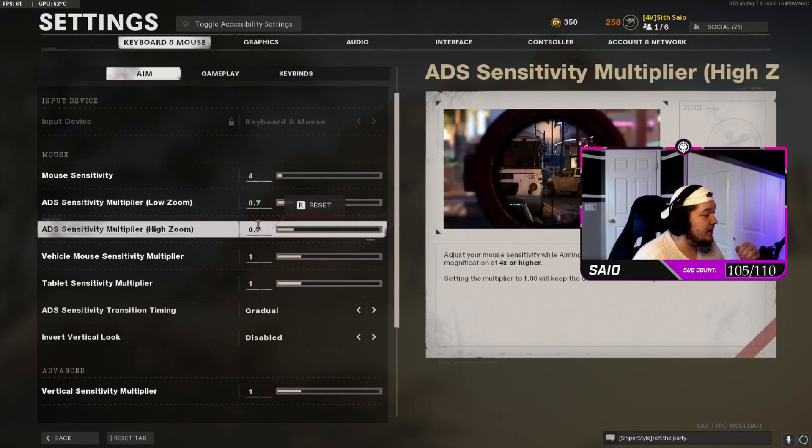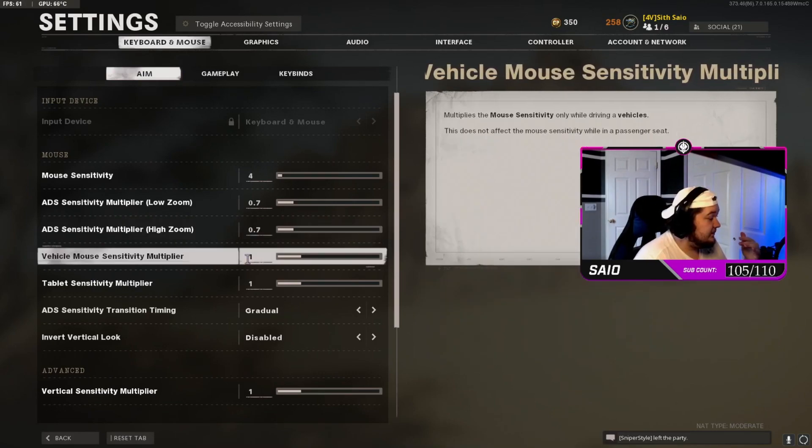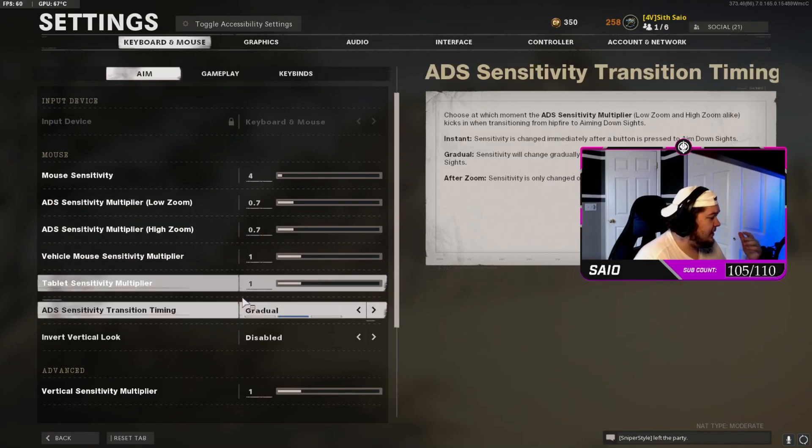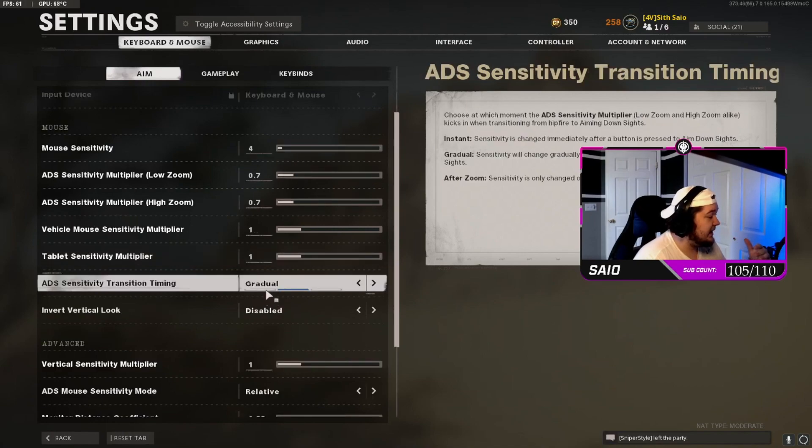For my ADS multipliers I'm running 0.7 on both high and low zoom. A lot of people don't understand why I do this — I like it because it slows down a little bit when I scope in, giving me more room to aim. For vehicle mouse and tablet, everything is pretty much default — one on each.